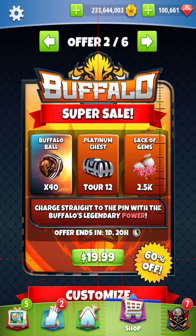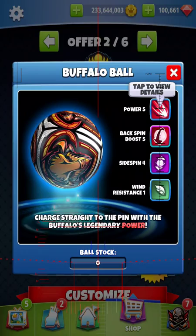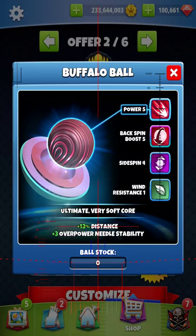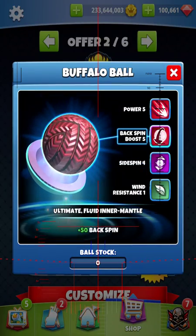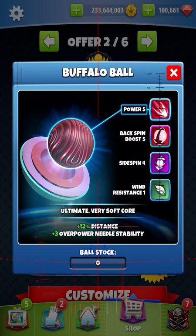Alright guys, there's a new ball offering in the shop — the Zerk. Stats: power 5, wind 1, sidespin 4, backspin boost 5, needle 3. This is a 15-stat ball right here.